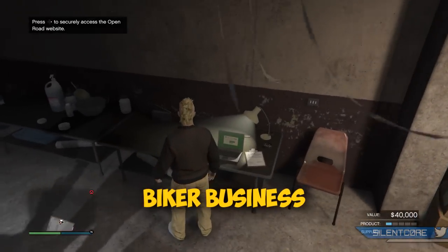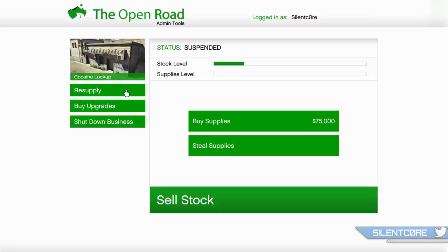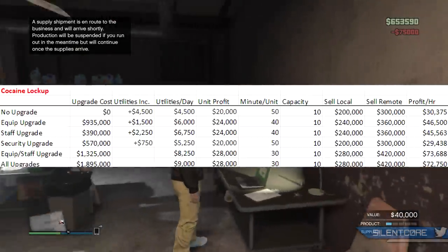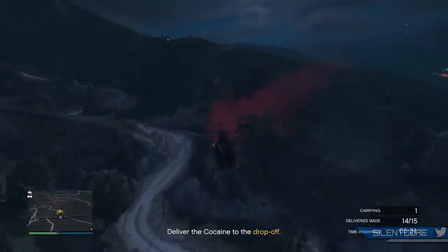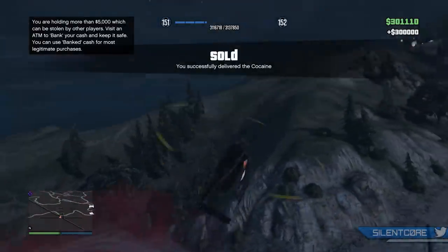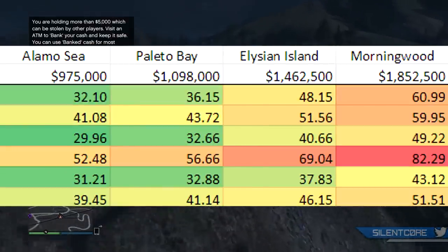The second method I recommend is owning an MC business. You'll need a clubhouse first — the cheapest is the Great Chaparral Clubhouse at $200,000 — and then choose your business type. The most profitable is the coke business, and the cheapest coke lockup is by Alamo Sea for just under $1,000,000. MC businesses aren't quite as good as gun running though — they need more hands-on time and generate slightly less at about $70,000 per hour versus $90,000 per hour for the bunker. However, you can run both simultaneously.